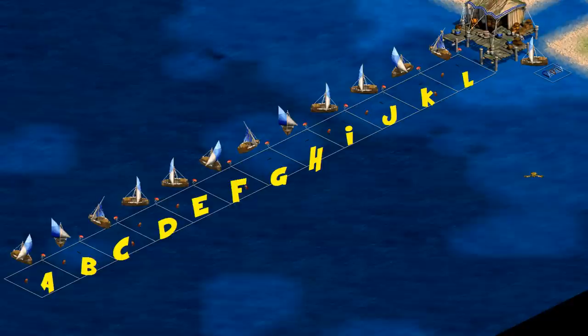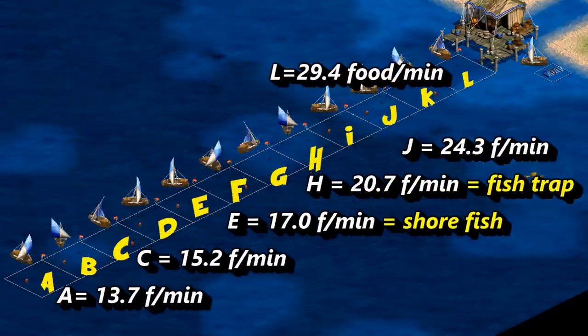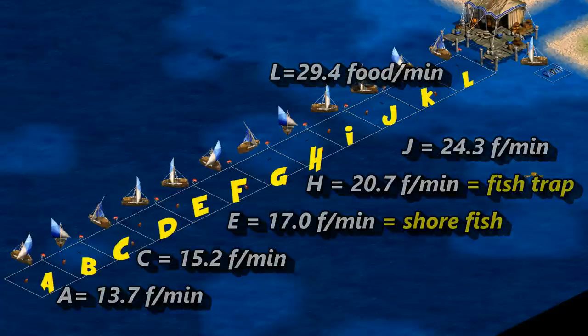It looks like that makes H the winner of our little game, but if you said G or I, I'd still give you half a point. So it turns out the distance is a lot closer than I thought it would be. I would have guessed D or E based on how much everybody slams fishing ships. Surprisingly, comparing the fastest food gather rate in the game to one of the slowest, it only takes 8 tiles of traveling to balance that out.